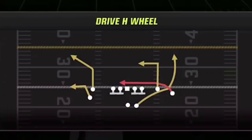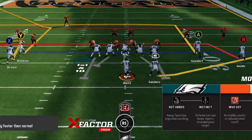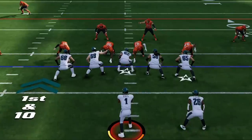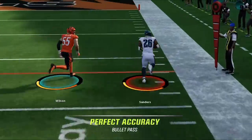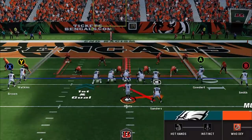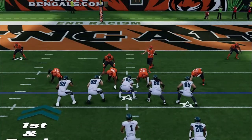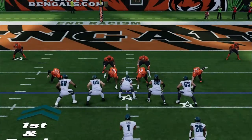On the next play I switch to the halfback wheel. The running back beats man coverage instantly as long as you throw it as fast as you can — as soon as the quarterback catches the ball, get it out of his hands with a bullet pass leading down and away from any possible defenders. This really should be used like an outside run play, as it feels more like a pitch play or a halfback toss than a pass play.